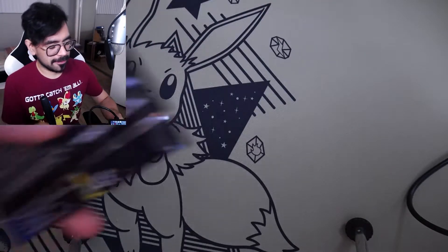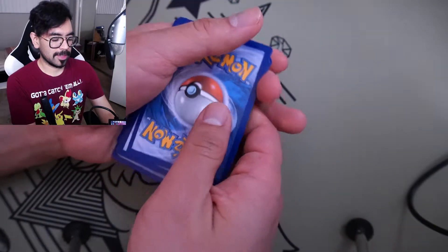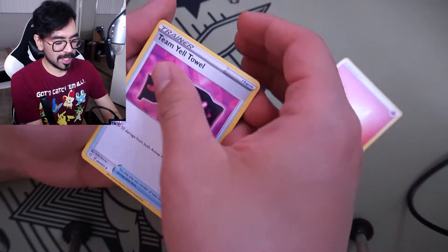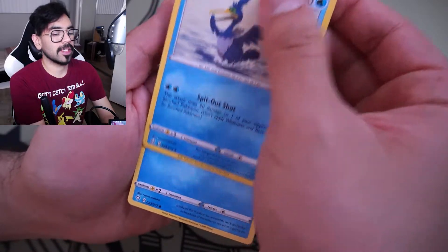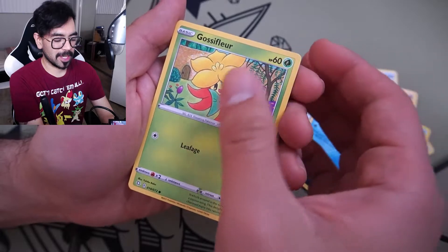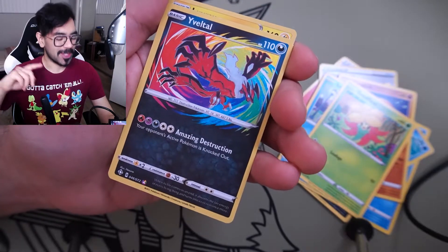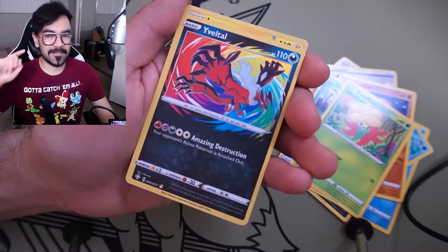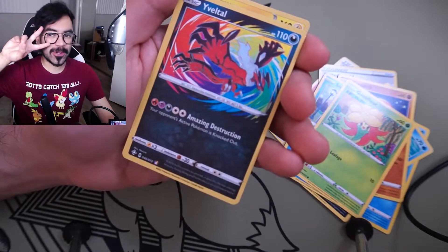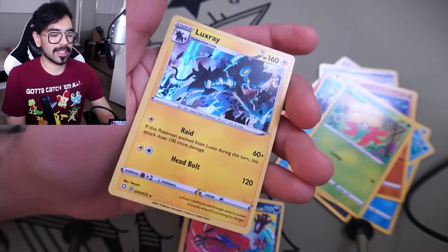Three packs left — here we go with the Dragapult pack from the Dragapult premium collection. I'll guess Lightning. Got Fire instead. Fire Energy, Team Yell Towel, Rusted Shield, Cramorant, Sneasel, Nickit, Trapinch, Snom. Reverse — Grapploct in the reverse. Whoa, are you kidding me? A second Yveltal amazing rare! I had zero Yveltal before and now I've got two. And in the back: a holo Luxray, and this looks awesome!